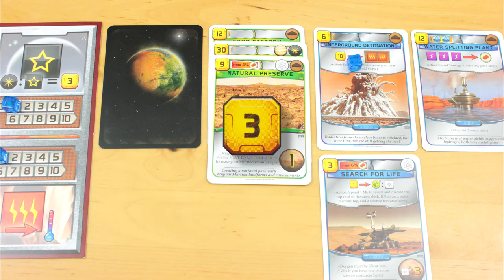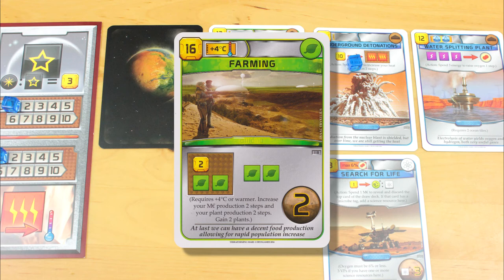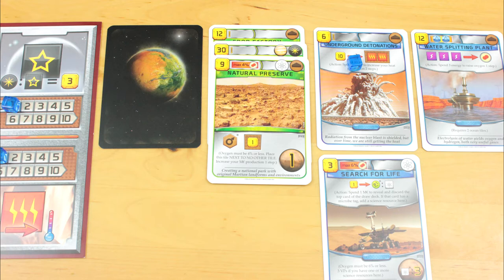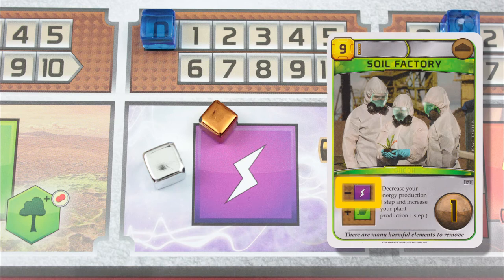It costs you 3 bucks to buy the card into your hand, but the cost to actually play the card is up here. However, many cards have some sort of prerequisite. You can't play this one until the temperature on Mars is at least 4 degrees. And this one's no good until there are at least 3 oceans on the planet. You can't play a card unless its prerequisites are met, and you can't play a card if you can't do what it tells you to do. So if a card gives you a perk for reducing your energy production, but your energy production is already at zero, you can't play that card quite yet.